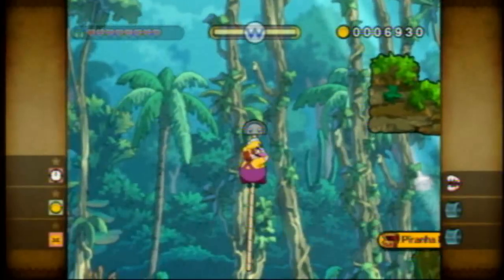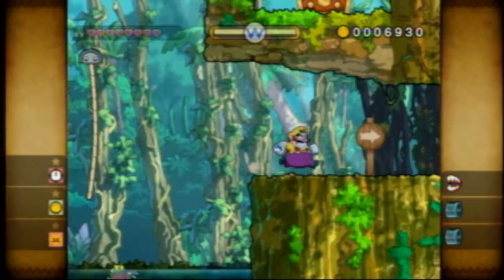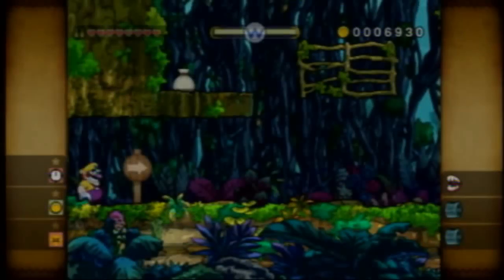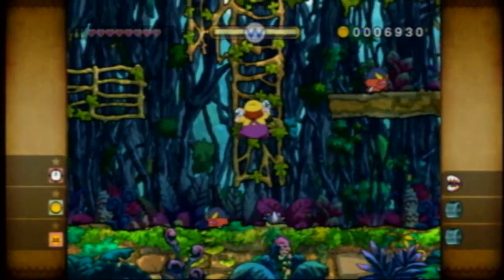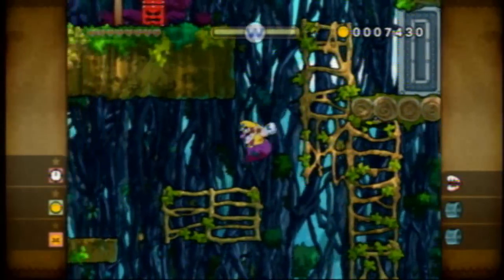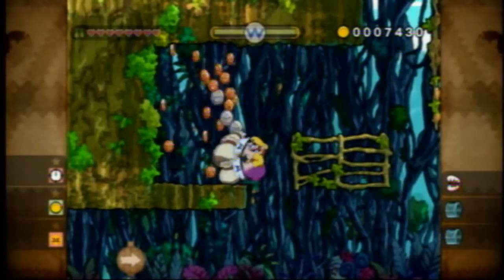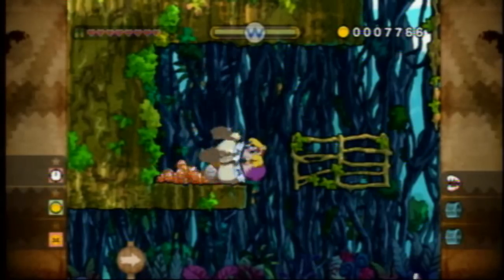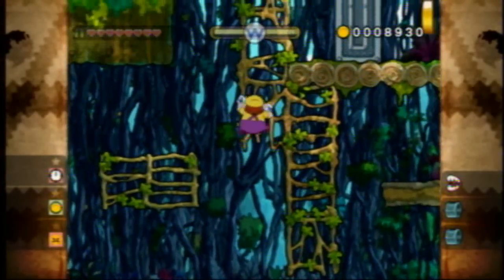Anyway, piranha dentures right there. Didn't know piranhas need dentures, and I didn't know that there were piranhas in this world because I thought it would be scaracudas, but whatever. We get vines here, obviously. They're pretty much just like any other video game vines — you climb on them. Not really much to say about vines in a platformer. They pretty much serve the exact same purpose in every game that they are in.